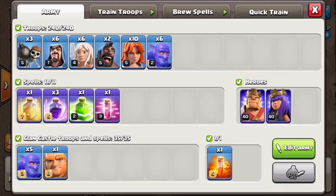Six wizards and three wall breakers. My spells: three rage, one heal, one jump, and one haste. My clan castle has five bowlers, one giant, and one poison. And of course max — somehow — ten heroes.